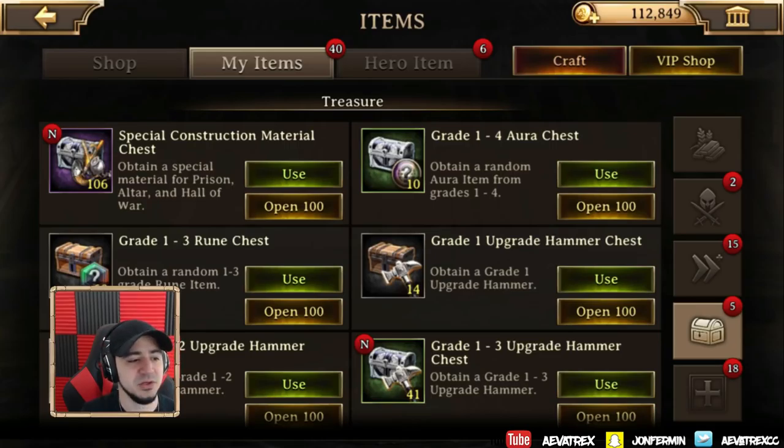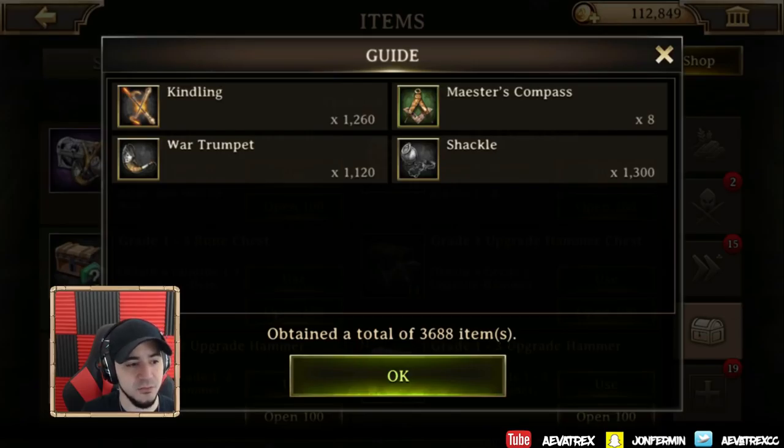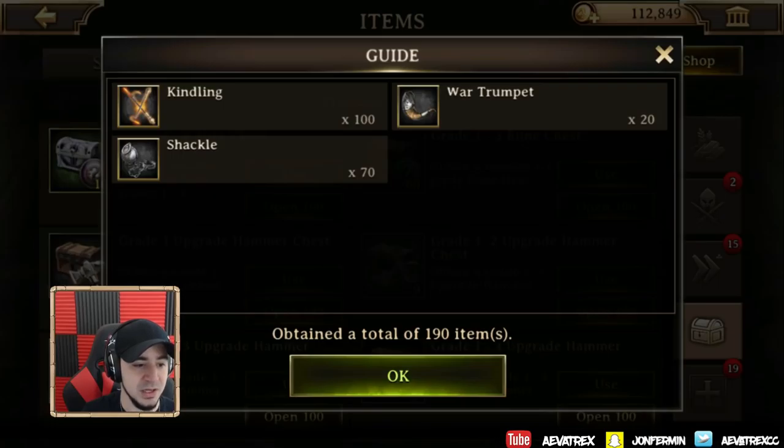Let's go ahead and start with special construction material. Now this one we are going to need because we need to obtain a total of 3,688 items. Holy moly — looks like we're gonna need a ton of that. If you're familiar with the Lores mobile prison and all of that, this is pretty much the same thing, so we will need a ton of those.